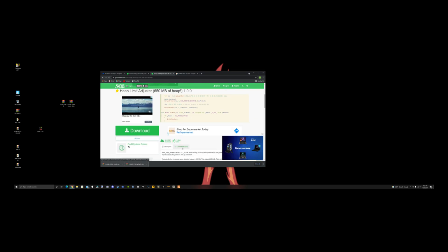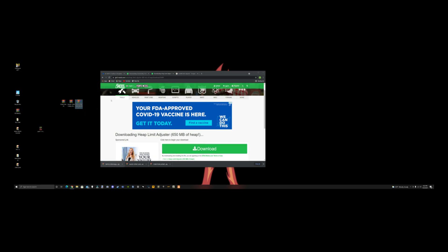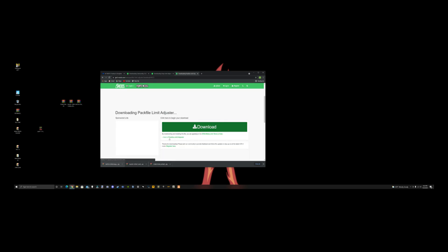All these links will be in the description below — obviously you guys couldn't find them because I didn't put them in last time. Hit download for the Heap Limit Adjuster, download again, drag it to the desktop. Then Pack Limit Adjuster 1.1 — it's the only one on here — hit download, download again, and drag that to the desktop too.